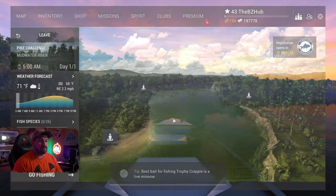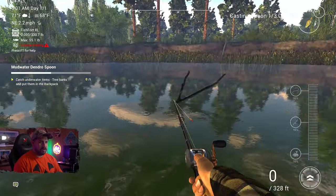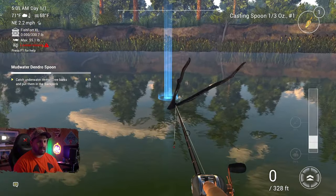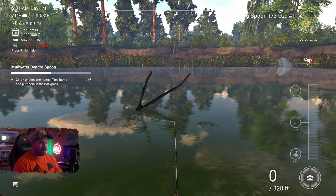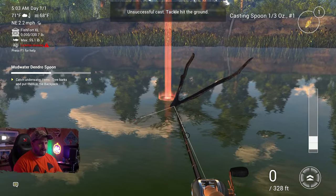Here we are on Mud Water River at Pike's Landing — Pike Challenge, my mistake. License missing, doesn't matter. We're going to cast right behind this stick. The goal is to get snagged into it.